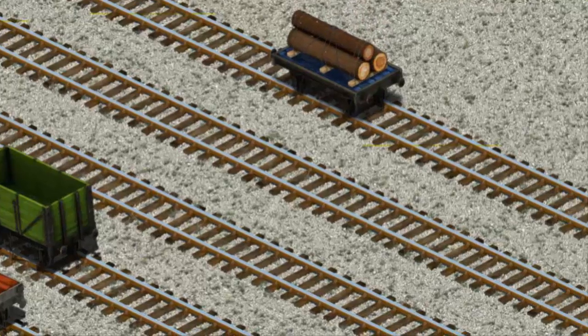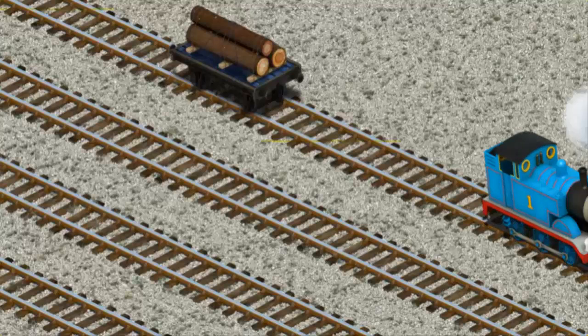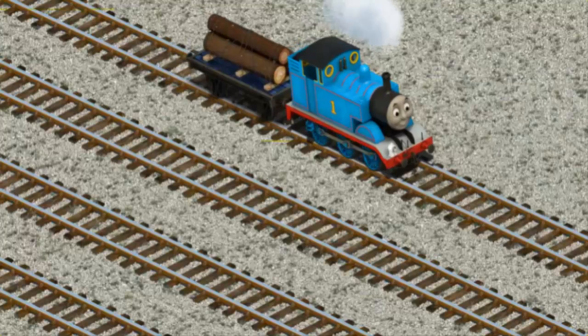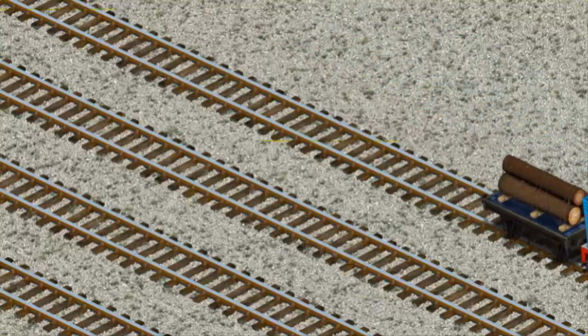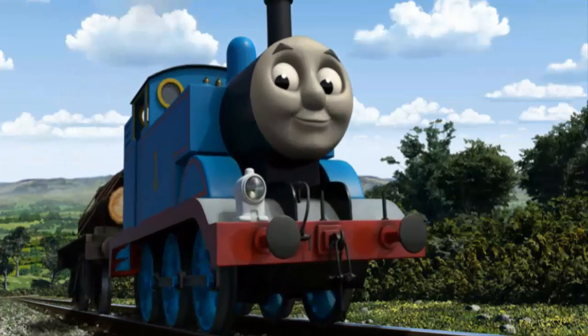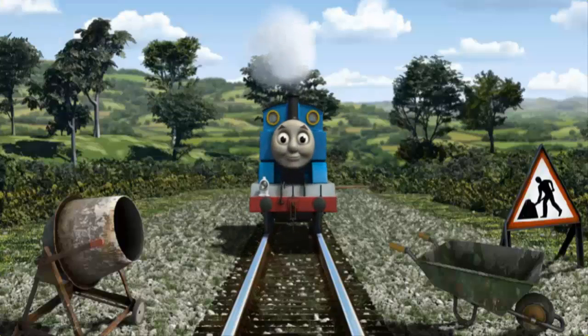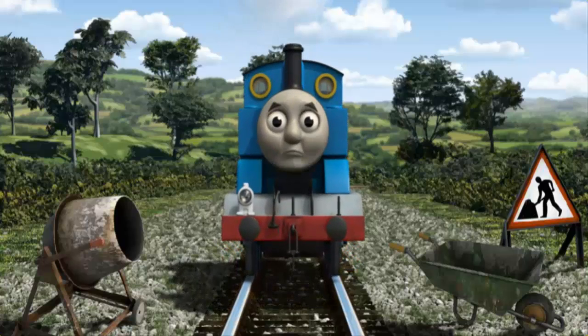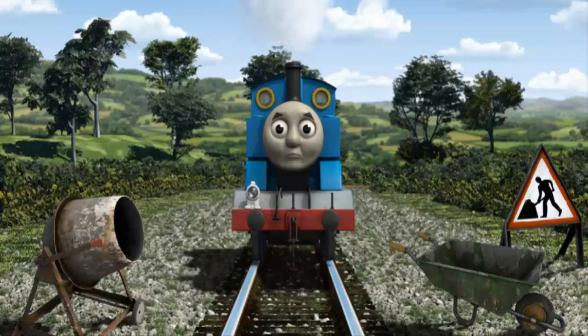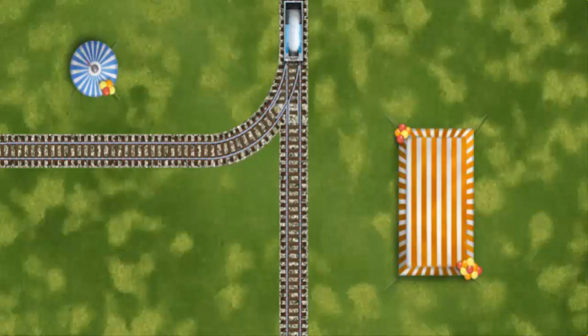There you go! Thomas went through the countryside. Suddenly, Thomas had to stop. Because of track repairs, he would have to go another way. Find the track that goes nearest to the smallest tent.